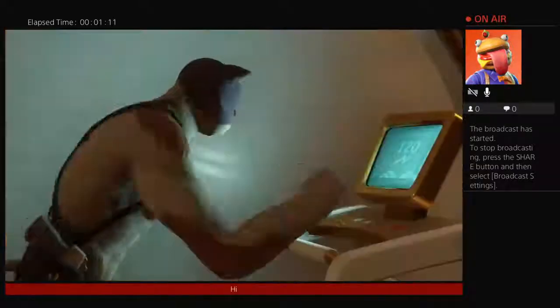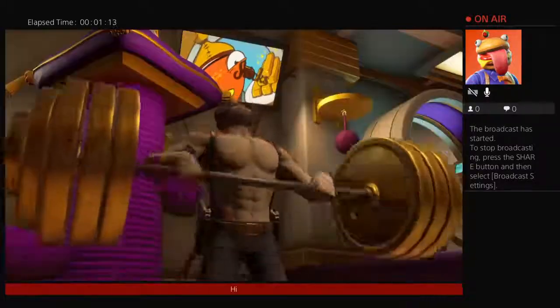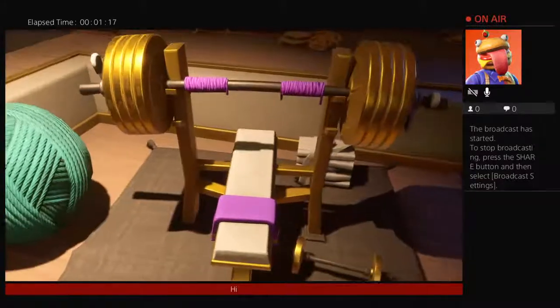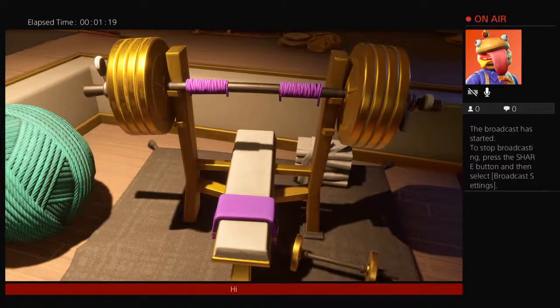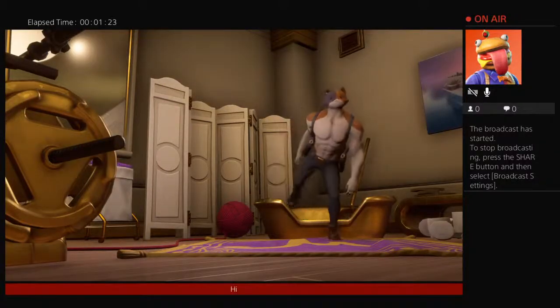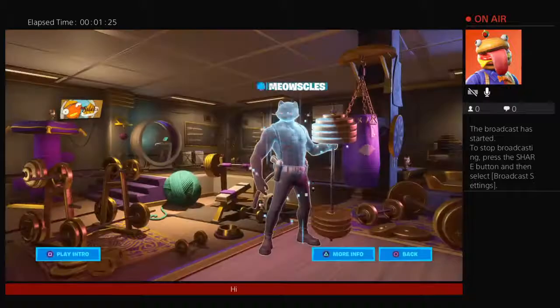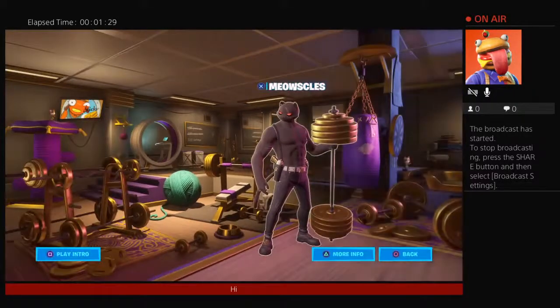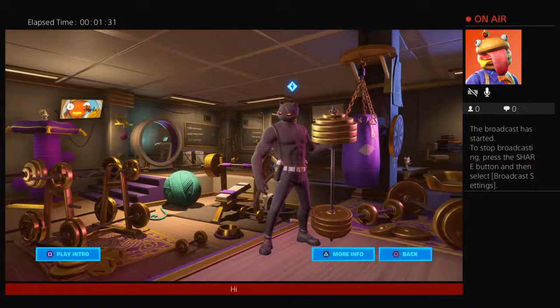Meowsels was next. When it came down to Meowsels, it wasn't a very hard choice. He had a nice black-looking cat, or he had a white cat that looked kind of good. I went for the black — it looks better. We've got Shadow and personally it looks better. I'm not going to do this one because this isn't funny.